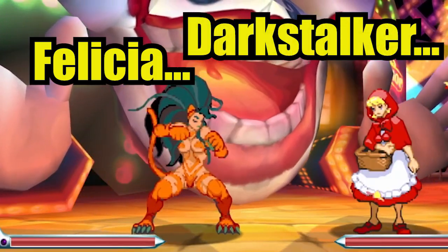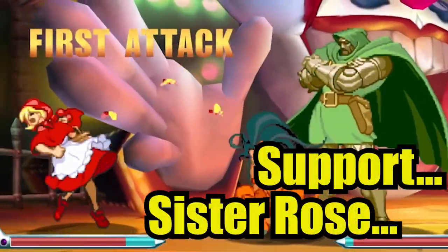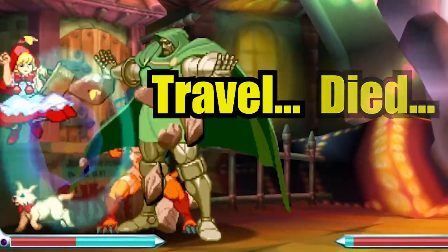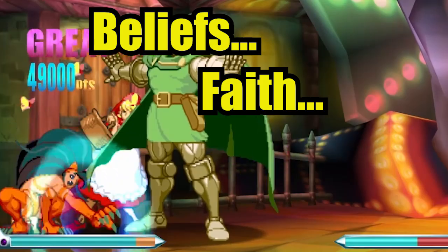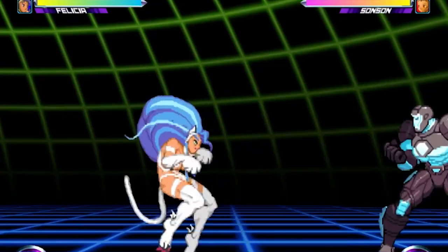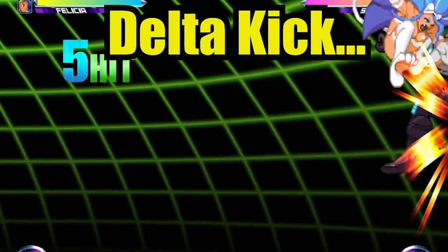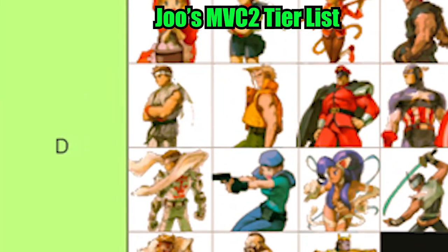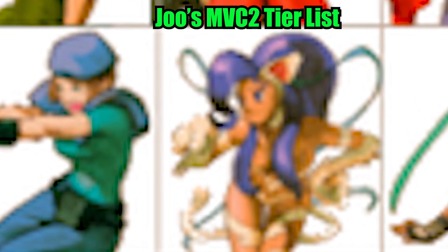Felicia is a dark stalker who has been given love and support from Sister Rose. When Sister Rose died, Felicia decided to travel the world in hopes to help others based on her beliefs and her faith. She has the Rolling Buckler and Delta Kick. According to Jewel's Marvel 2 tier list, she is currently ranked as the 13th character in D tier.